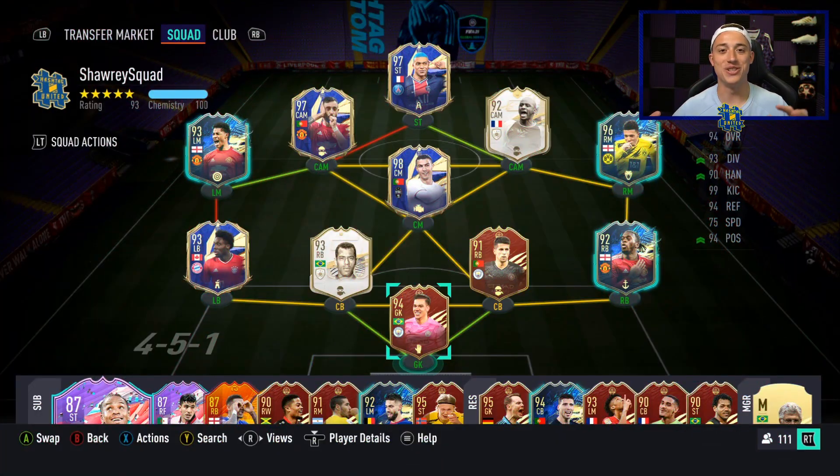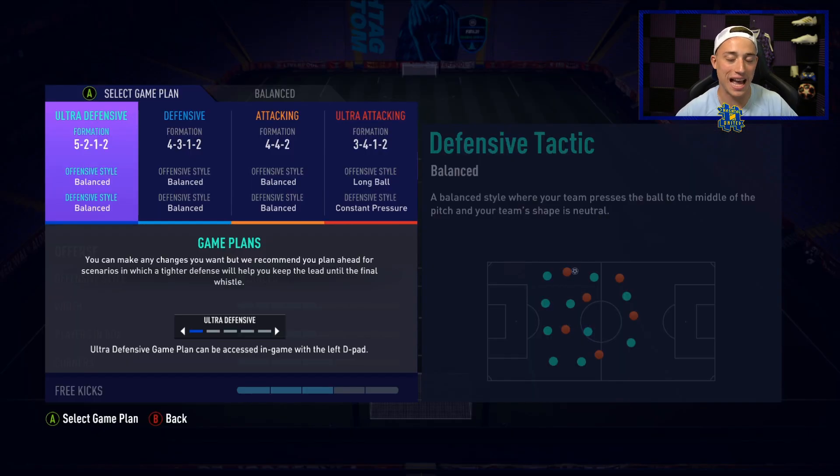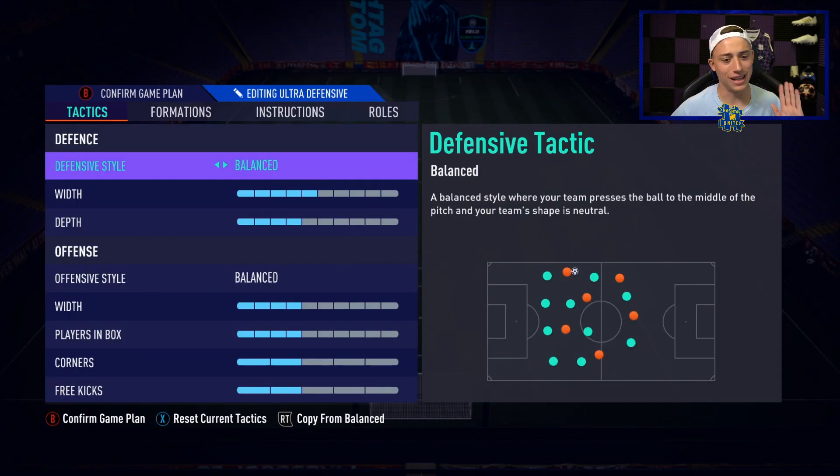Into the squad screen here — we've got my main Xbox account that I've been using all year to compete on. The team at this point is absolutely ridiculous, especially after all the Team of the Season rewards throughout this entire period. But we're not too bothered about the team — we're much more bothered about the custom tactics. We've got four formations that I think can be very good for this end game period of FIFA.